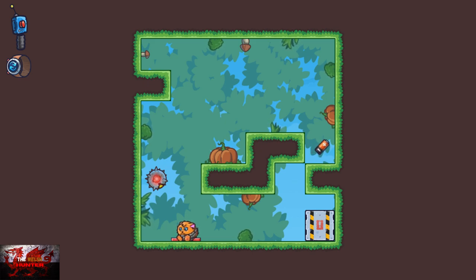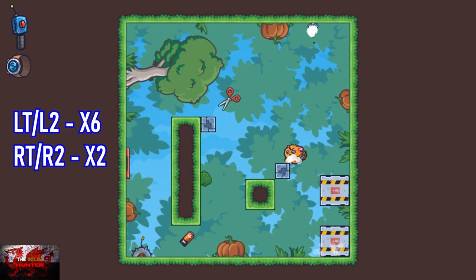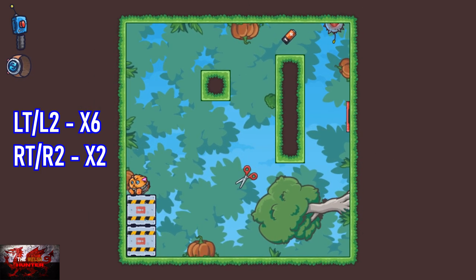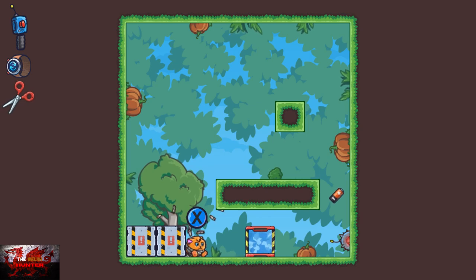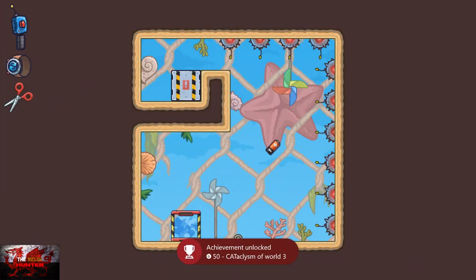We're going to do the portal trick one more time, and the next level is what we're actually going to complete. You have to use the left trigger six times and then the right trigger twice, but it's basically a timed section so you have to time it quite well, otherwise you're going to get crushed. It took me around three or four attempts. That is why we need to complete this level — to grab the scissors. Just make sure you're timing it as well as you possibly can.